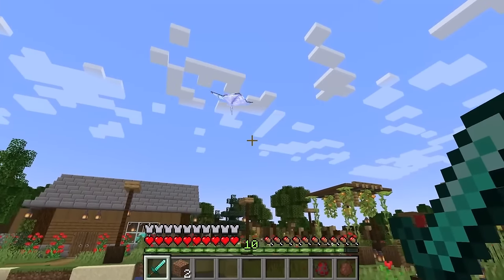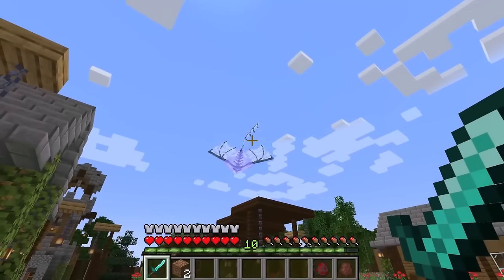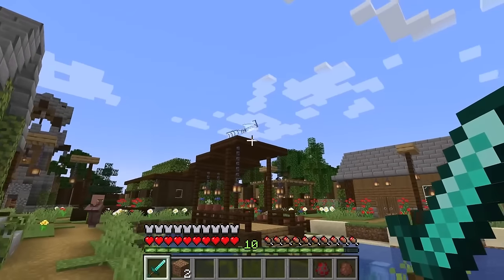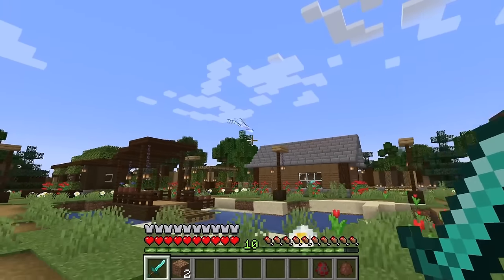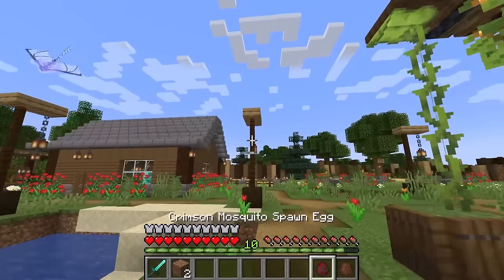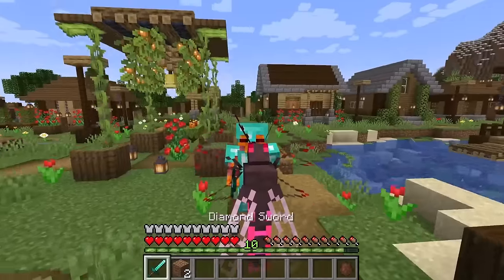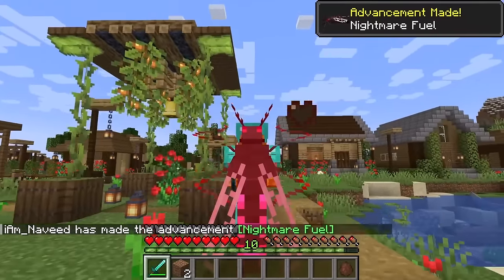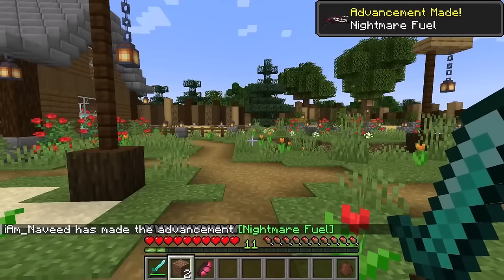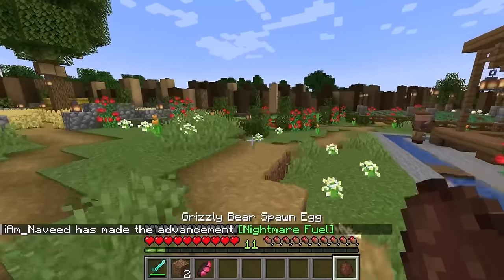Whoa, it's some sort of spirit animal and I think he's dangerous. We're going to be really cautious — he might try and kill our villagers. If he attacks us we should fight him back. He is so quick as well. I'm going to spawn our crimson mosquito. It's sucking our blood! That was awful — the villagers are going to be so glad we killed that one.